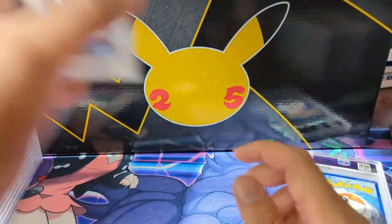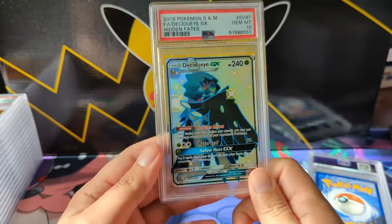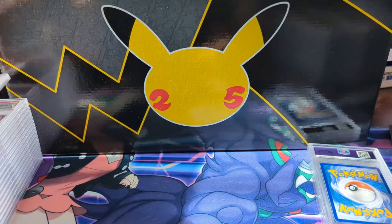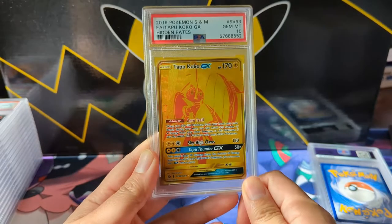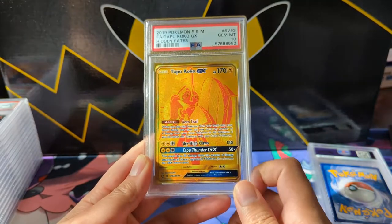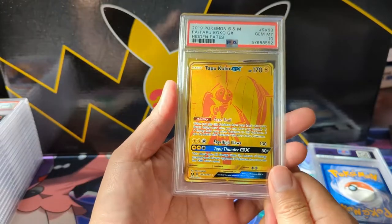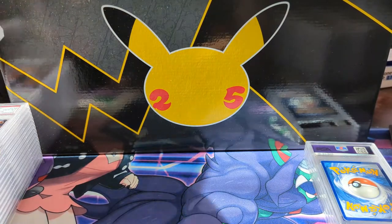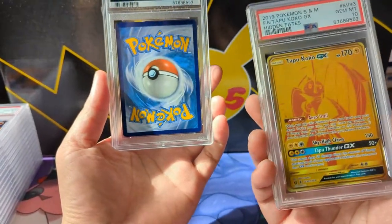Once I get all these cards in, I'll see where we're at as far as the master set goes — at least the shiny vaults. I imagine we're pretty close; maybe there's a baby shiny here or there we're missing, but I'll probably just pick those up secondhand. It's not really worth it to go through PSA anymore, and the prices are pretty cheap.